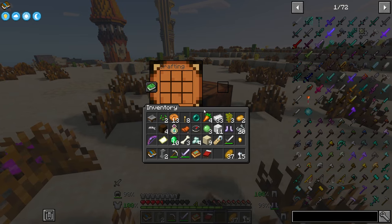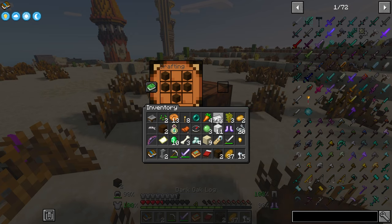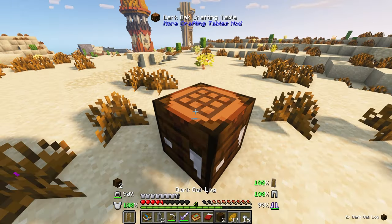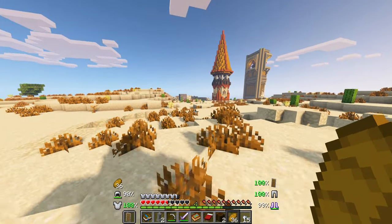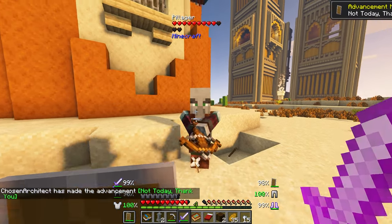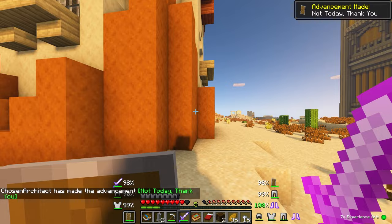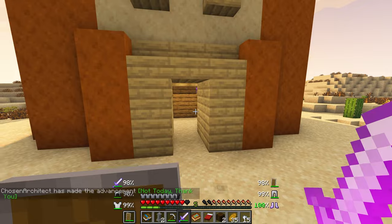Much better. While I'm here, might as well make this — throw that in the offhand and we are much, much safer now. My wonder is, can we break spawners? I hear zombies and zombies are not a huge threat to me — at least I don't think so.